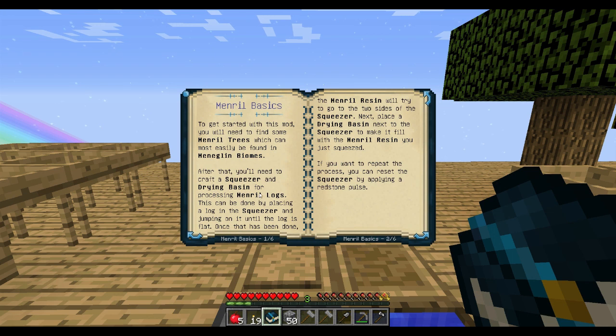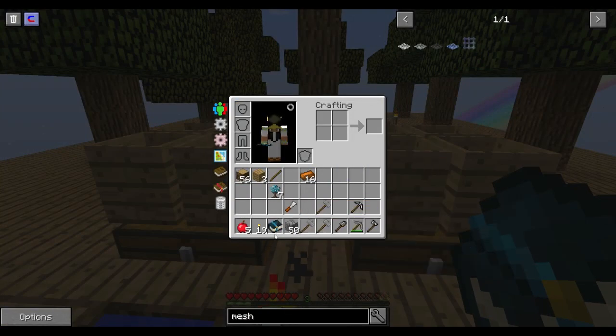You'll need to craft a squeezer and drying basin for processing mineral logs. You can place a log in the squeezer and jump on it until the log is flat - then the mineral resin will flow to the sides of the squeezer. Place a drying basin next to it to collect the resin. You can reset the squeezer by applying a redstone pulse.